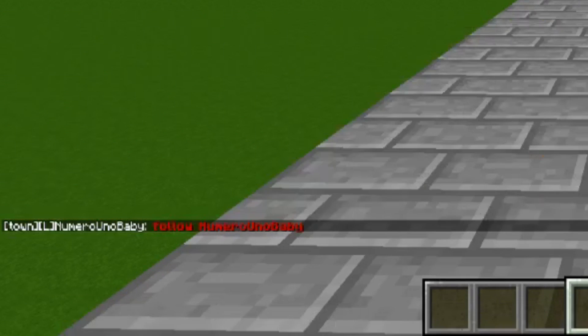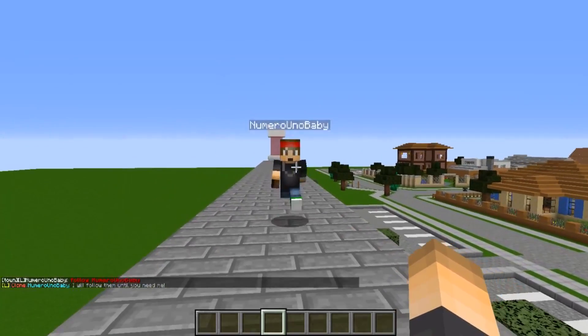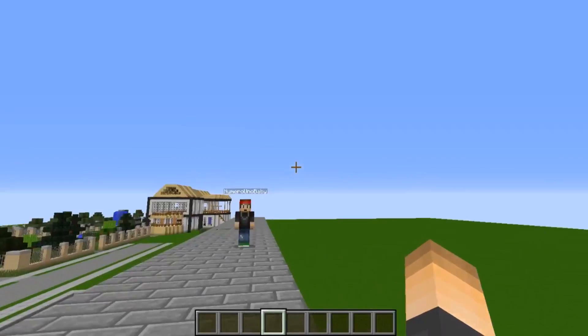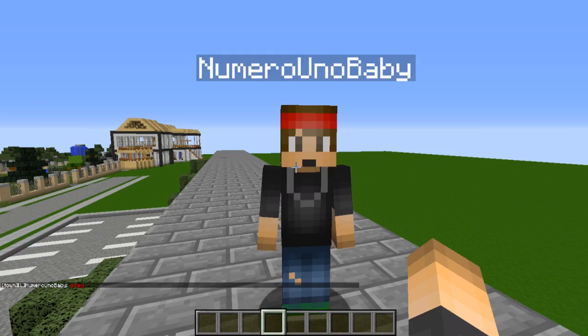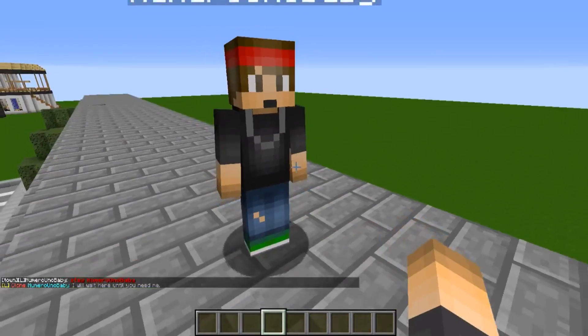A really cool keyword is "follow" — say "follow" and then his name and he will follow you. "I will follow you until you need me." He's fast too! He's freaking following us, a little slow to start but he's on it. You can also use "come" instead of "follow," or say "leave," "go away," or "stay." Type "stay" and then his name — "I'll wait here until you need me, master."